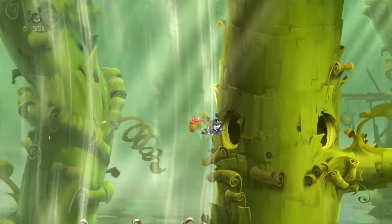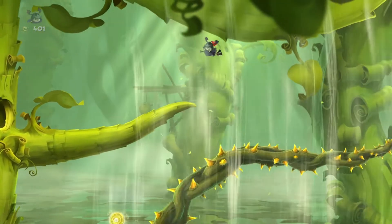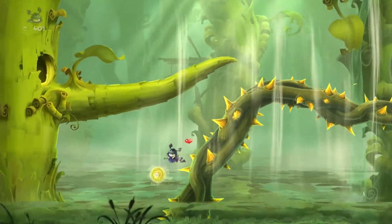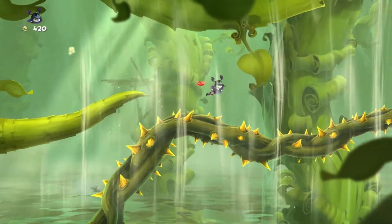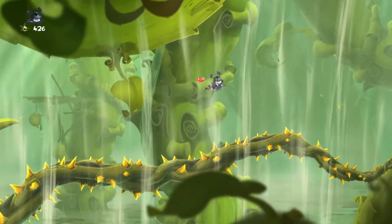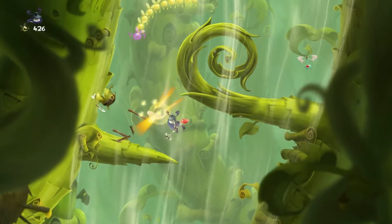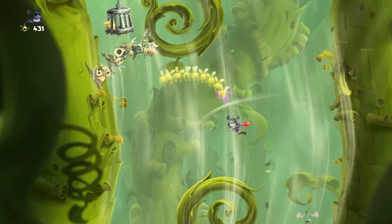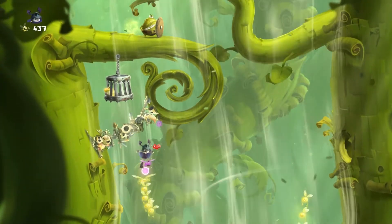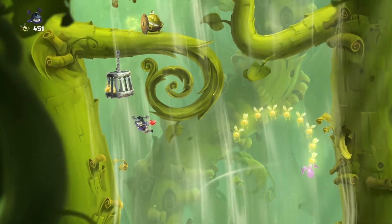There are a couple more of these soccer ball teensies later on in the game, and some are very annoying while others, not so much. That one was one of the easier ones. This next place hides the rest of the teensies in plain sight, and one of them is pretty easy to miss, but if you're paying attention it's like, oh, of course they'll put that teensy there. At this point you should have around 400 lums anyway, so you should be able to get the 600 lum mark.